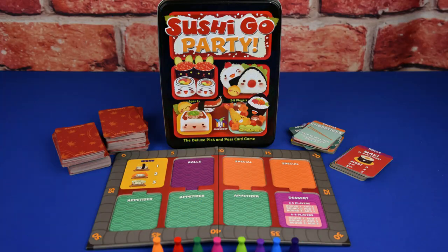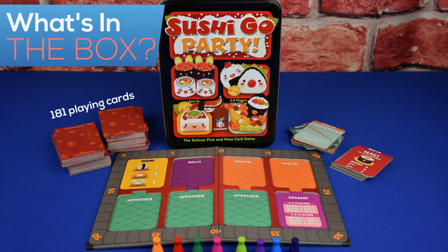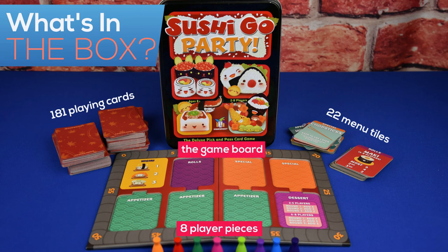Here's what's in the box: 181 playing cards, 22 menu tiles, 8 pawns, and the game board.